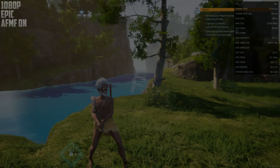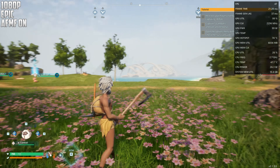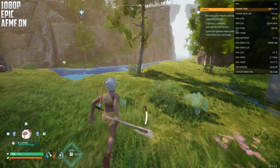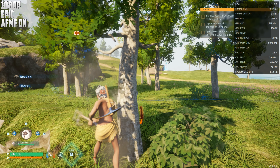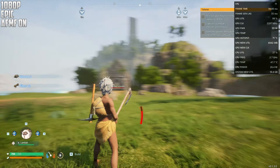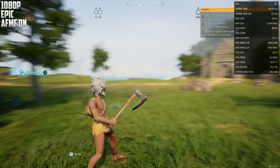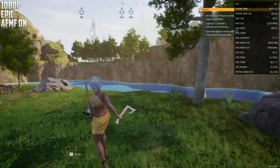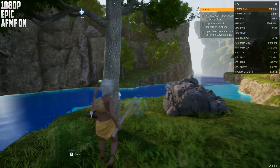This is now 1080p on Epic with Fluid Motion Frames — we can get basically double the frames. As I've said on older videos, Fluid Motion Frames with already low base frames will have a little ghosting and won't feel that smooth. Also notice: when I stop, frames go up; when I look around, frames go down. The frame time also goes up, so consistent frames work better when you're not doing much.